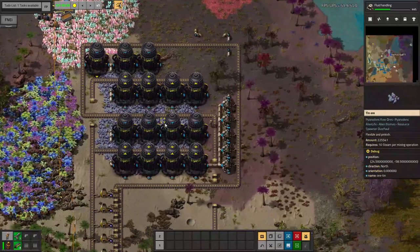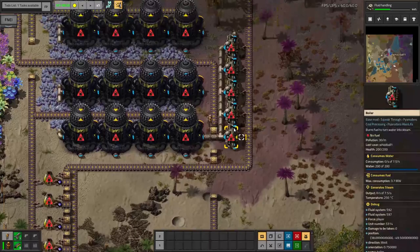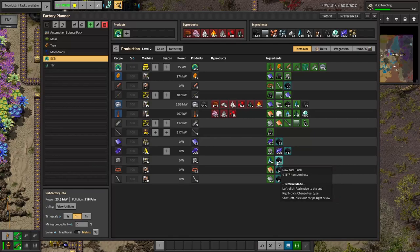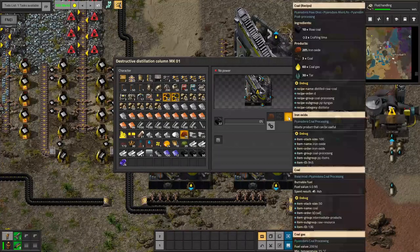Here we have an immensely messy tin system. A full belt of coal will come up from the bottom here, fuel all of these furnaces which will make tin, and then it will come and fuel all of these fluid mining drills and these boilers. We now have coal running through the system, and it will be delivered to all necessary areas.